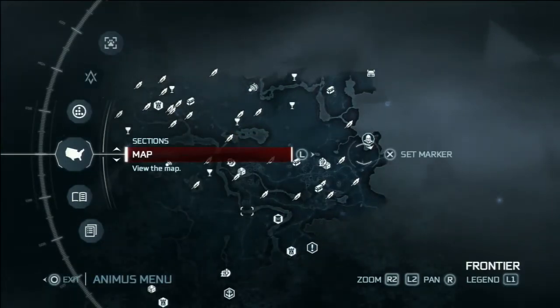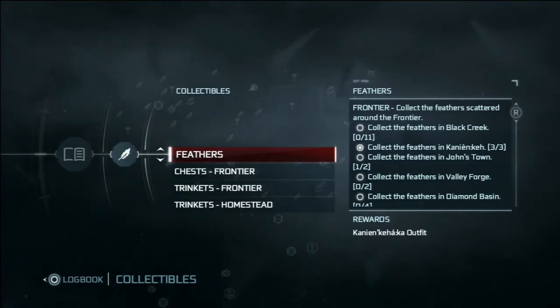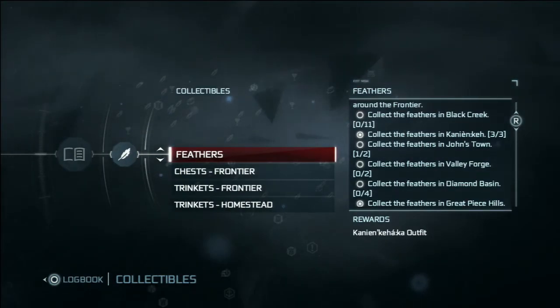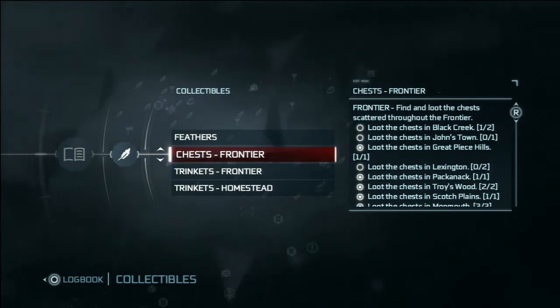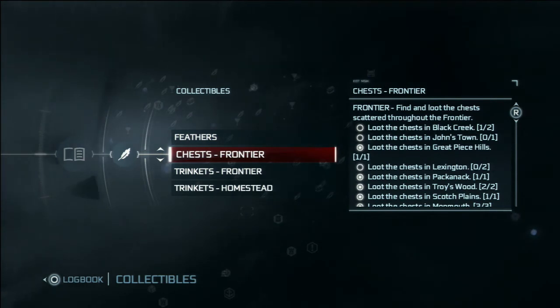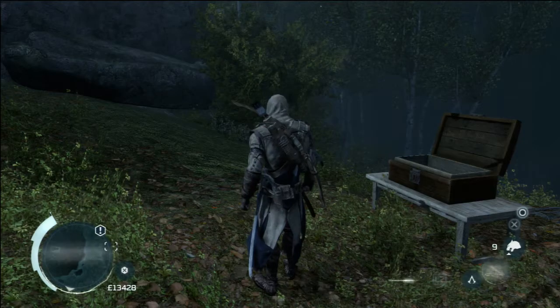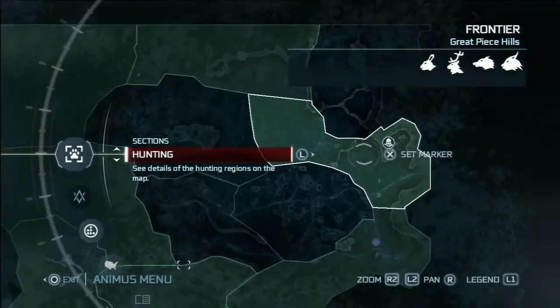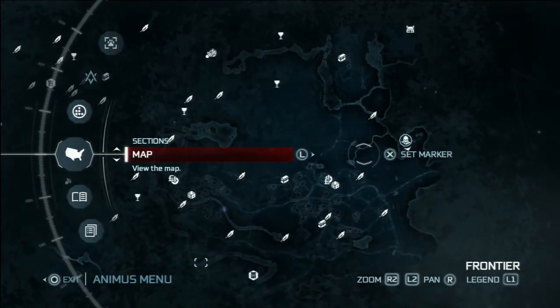Let's have a look — collectibles: feathers, Great Peace Hills — done. Chests, Great Peace Hills — the one, done. Trinkets — they're done in Great Peace Hills. Let's just reconfirm. Yeah, there is nothing to be found here now.